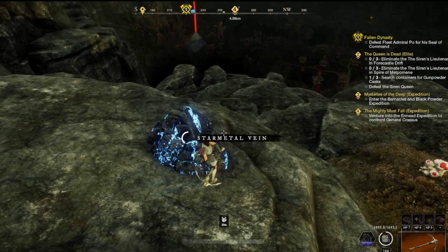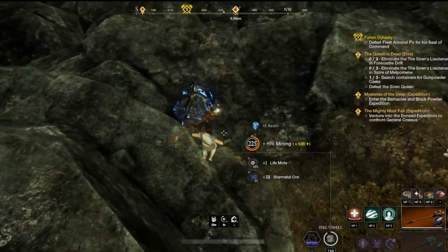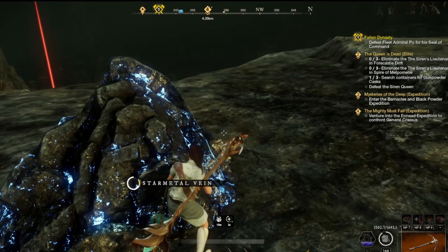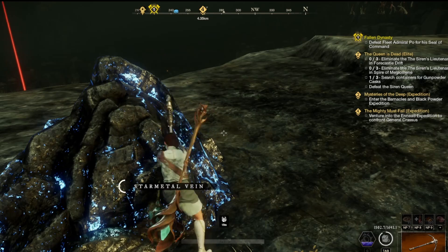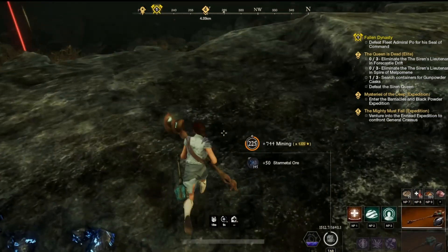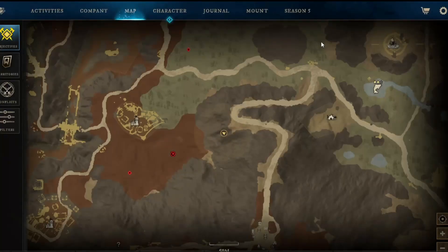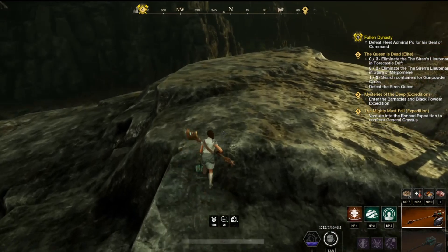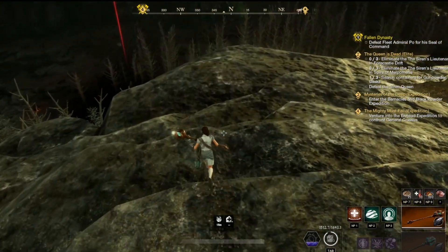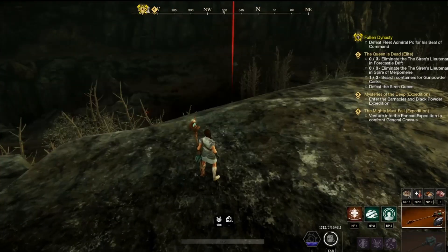Make sure your bags are empty before you come. And if you're lucky, no one else was here, or if someone was, stuff's respawned. Star metal actually sells for a pretty good amount too, if you just want to outright sell it for people that have orders up. Last time I was selling star metal, I was getting like around 60 coin per piece of star metal.